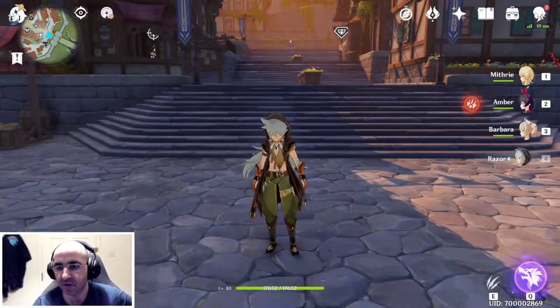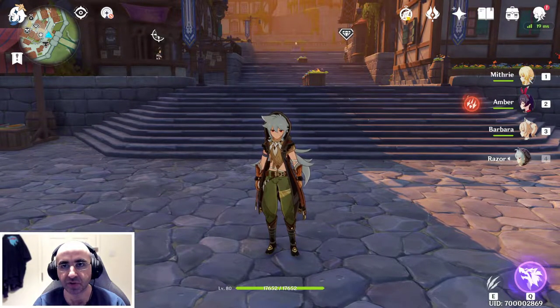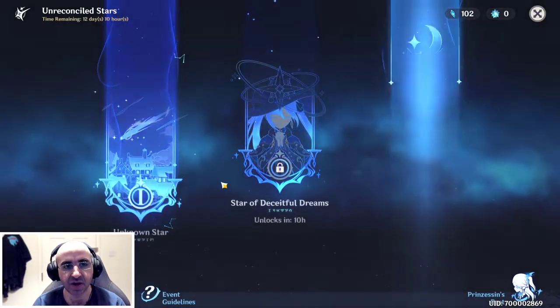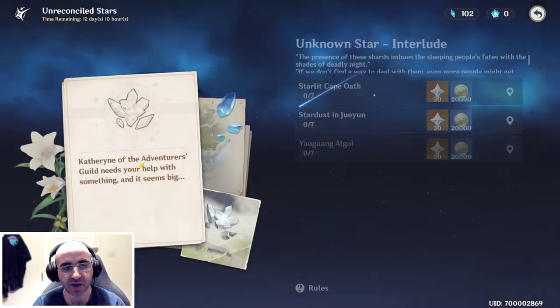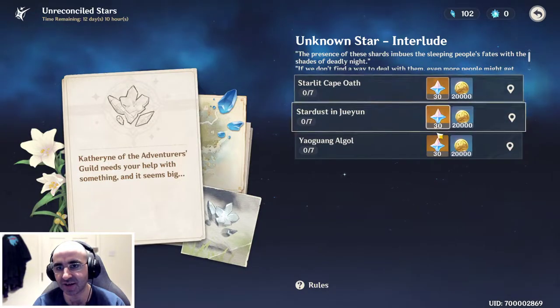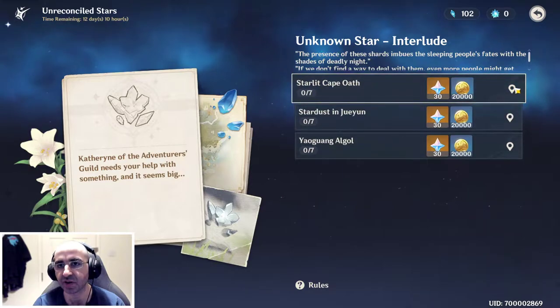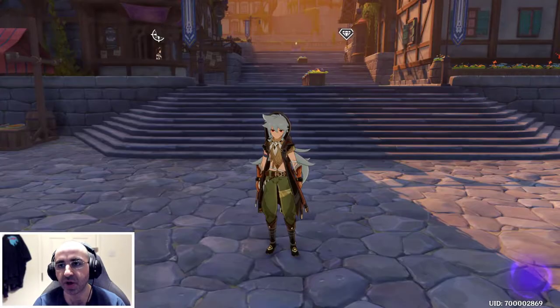So as it's now day two of the event, what you need to do is go to the event list, go to event details. The second part of the quest still has not unlocked, but you can see there are three new areas. The motivation to do them each day is the amount of gems you get — like 30 gems for finding seven. I think that's really good, but I'm going to try and find all of them to get the maximum rewards when it comes to the event shop.